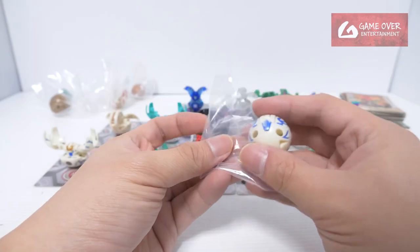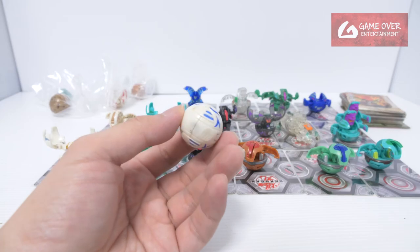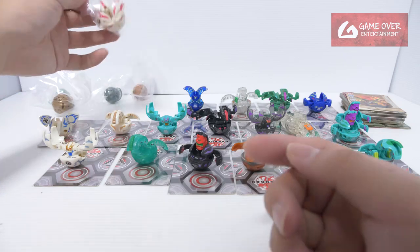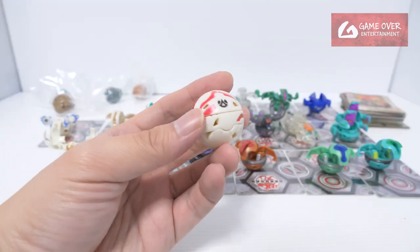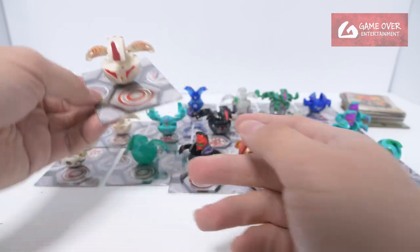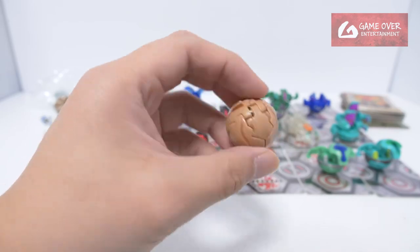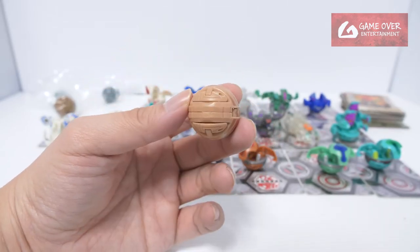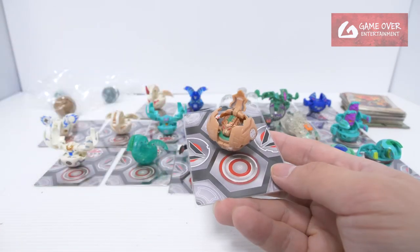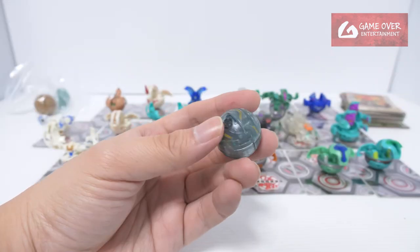Another B1 — this looks like a Skyris, Aquus Pearl Skyris. This is a B2, the Pyris Pearl Dragonite. Pyris Pearl Dragonite. Limulus — are you a Limulus? I'm still not too familiar with the Battle Brawler design. Is this a Limulus? Oh no, this is Tegra. I keep mixing up — it's a Subterra Tegra. Looks like the same thing.